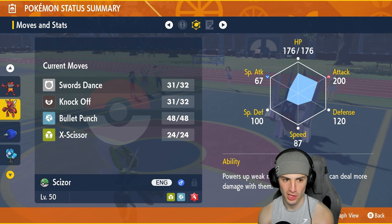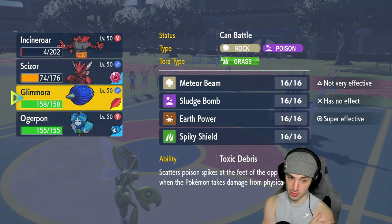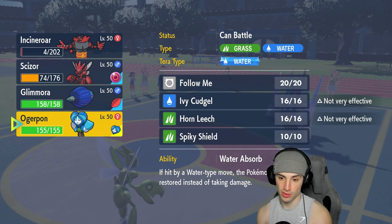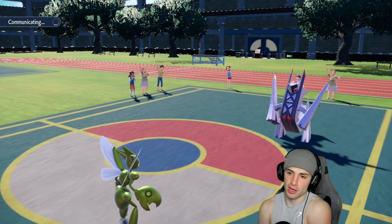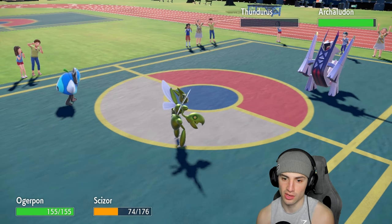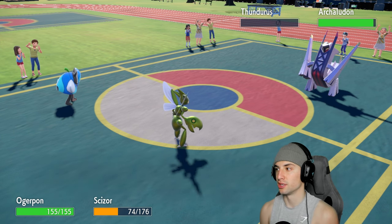Let me check speeds — Archaludon and Thundurus are just on the faster side while Incineroar and Scizor are slower. Okay, that makes sense. From here I could go into Glimora with Tera Grass and Meteor Beam, or I could go into Ogerpon as a Follow Me user and save Glimora. I'm going to use Follow Me here to keep getting after that left slot with Scizor.